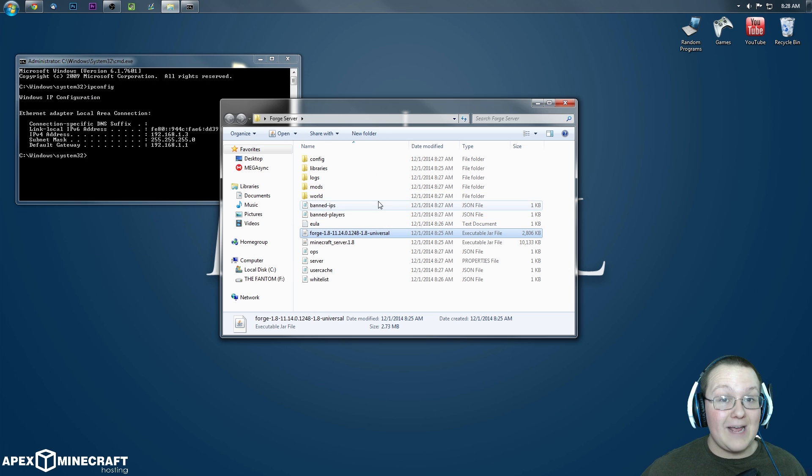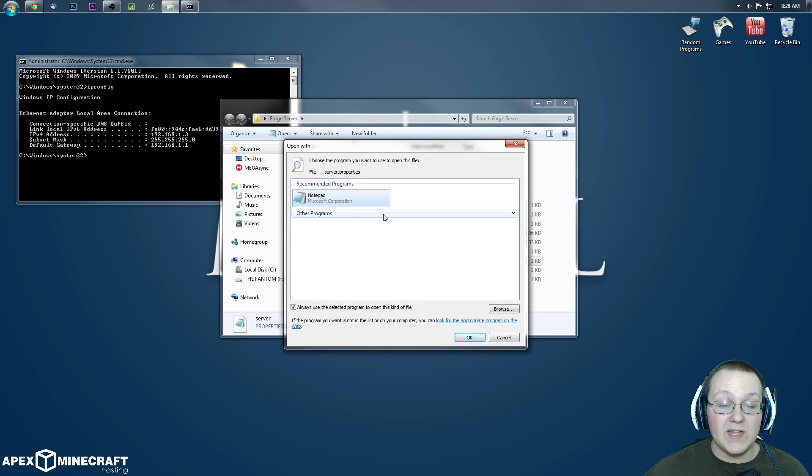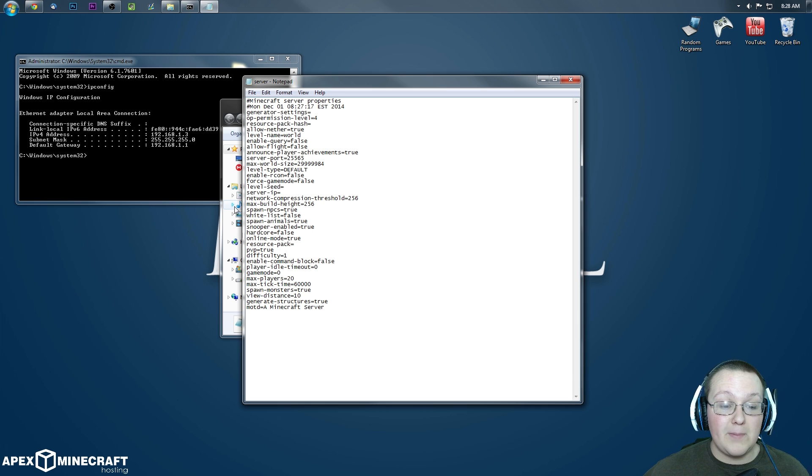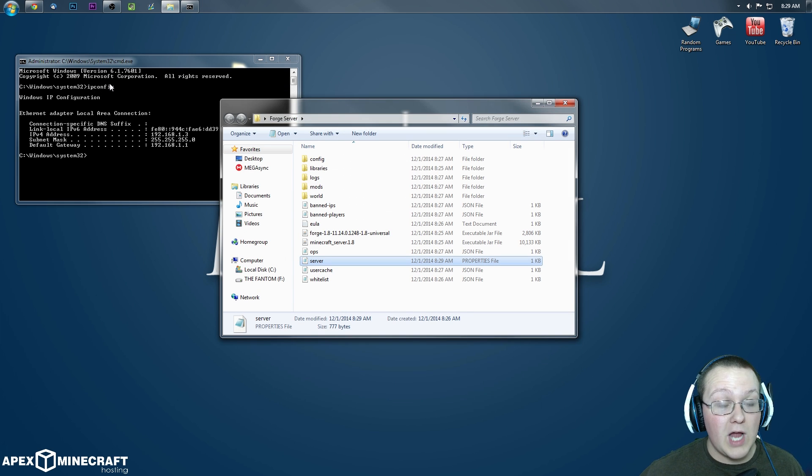Right-click on server.properties, open with Notepad. Find 'server-ip' about halfway down the list. Next to 'server-ip=', put your IPv4 address — in my case, 192.168.1.3. Yours might be something totally different. Whatever it is, put it right there. Click File, Save, and close out of that.